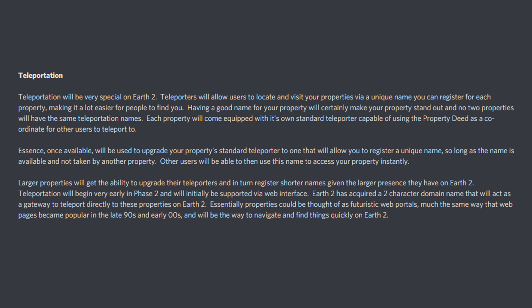Teleporters will be very special on Earth 2. Teleporters will allow users to locate and visit your properties via a unique name you can register for each property, making it a lot easier for people to find you. Having a good name for your property will certainly make your property stand out, and no two properties will have the same teleportation names. Each property will come equipped with its own standard teleporter capable of using property deeds as coordinates for other users to teleport to.